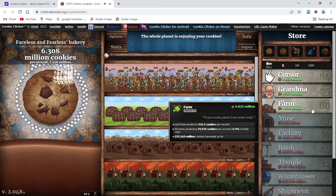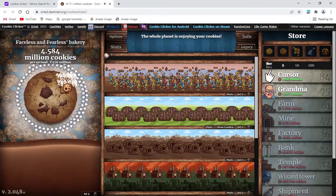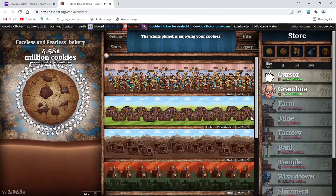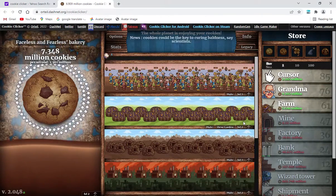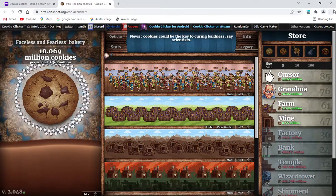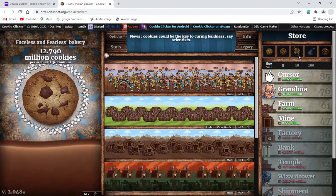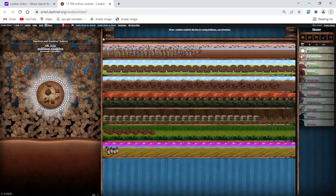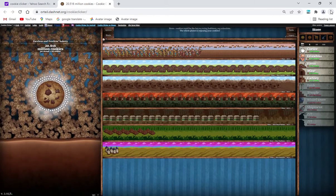Let's get some more of these, shall we? Starting with a mine, and then a farm, another grandma for the road, and a cursor. For the past few episodes I've occasionally been zooming my screen out and seeing how far it is to get all the way so I can see everything. Oh my god — it's still going, and I'm at 50% zoom.